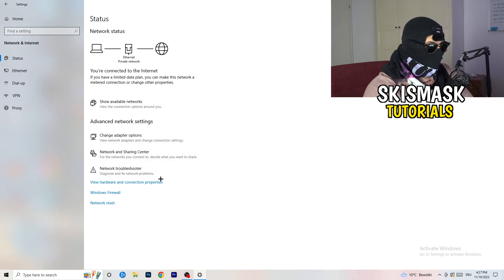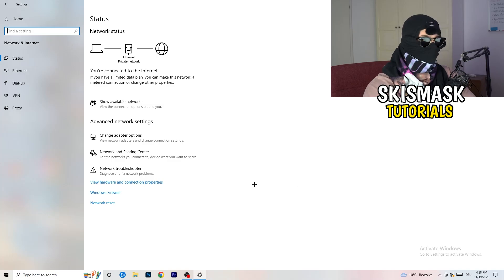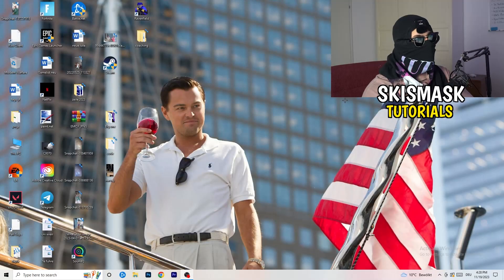Close everything out and go back to your network settings. You can also click 'Network Reset,' which will reset your entire network setup and can help with many types of issues. You can also find the option to update your network adapter driver here. Additionally, try 'Show Available Networks' — make sure you're not accidentally in airplane mode. Sometimes simply disconnecting and reconnecting to your network can fix the problem.